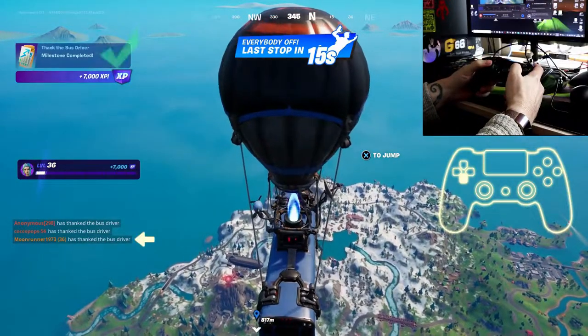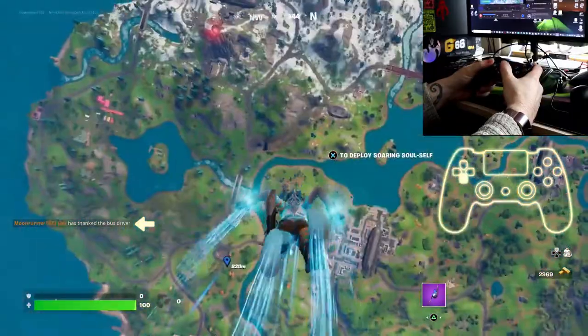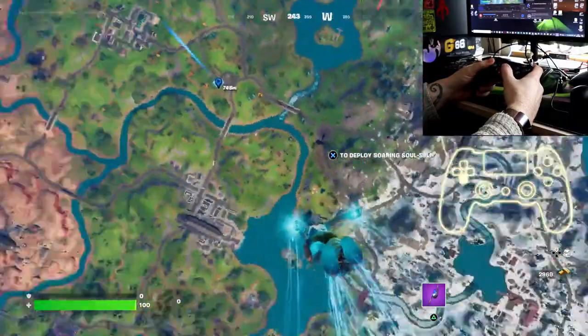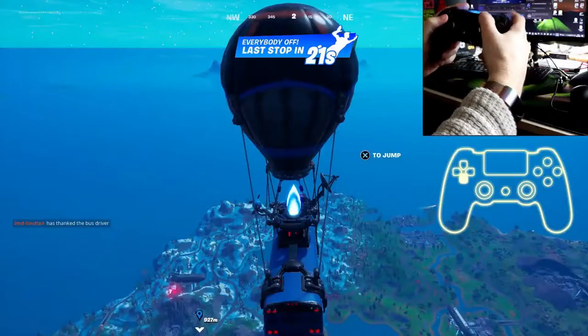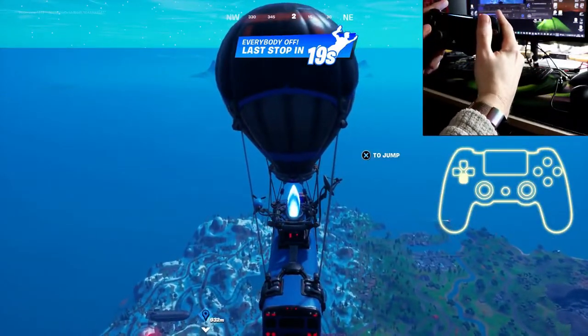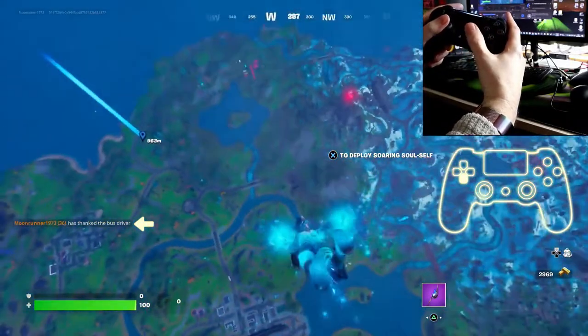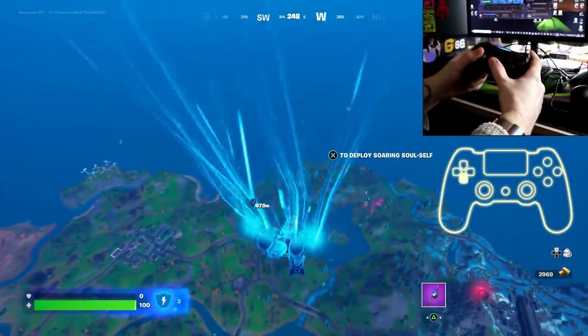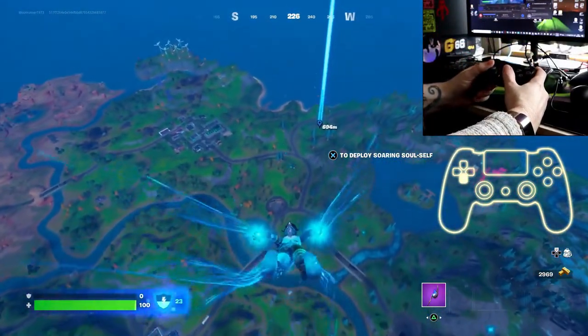Hello folks, today we're going to learn how to thank the bus driver in Fortnite. All you need to do is press the bottom button on the d-pad — the down button. That's the same on all controllers: Xbox, PlayStation, and Nintendo Switch. So press the down button on the d-pad.